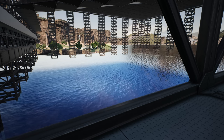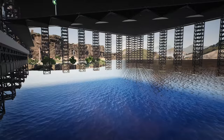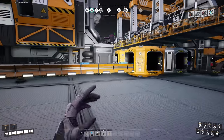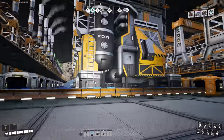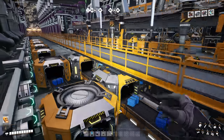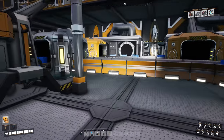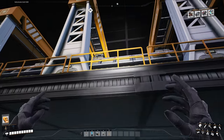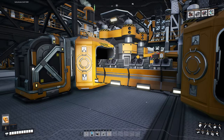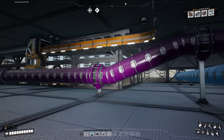So the first step is to start building a foundation here and put down some constructors, packagers, and water extractors. I've got the plastic being produced from the resin in the oil facility going into smart splitters, which push along and make empty canisters. The overflow gets sent up into the train line to be sent over to the starter base. These machines are making empty canisters at 480 per minute. It then runs underground along ceiling mounts — a new feature from update 7.